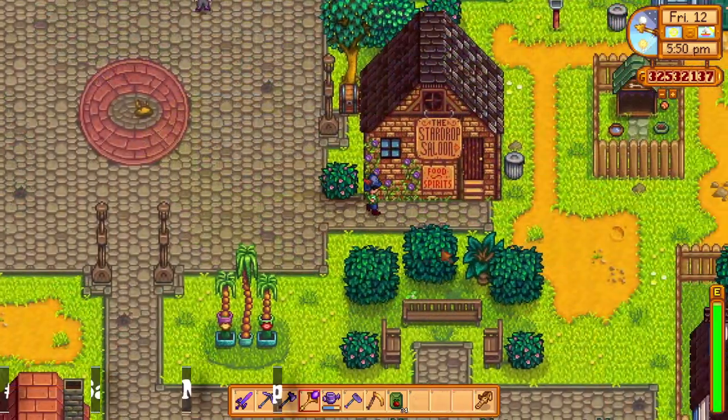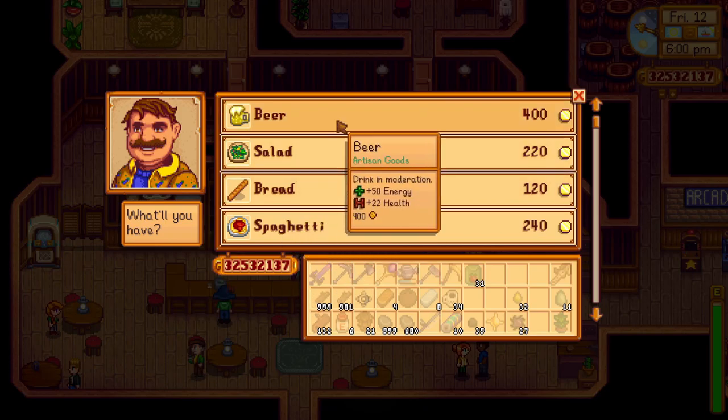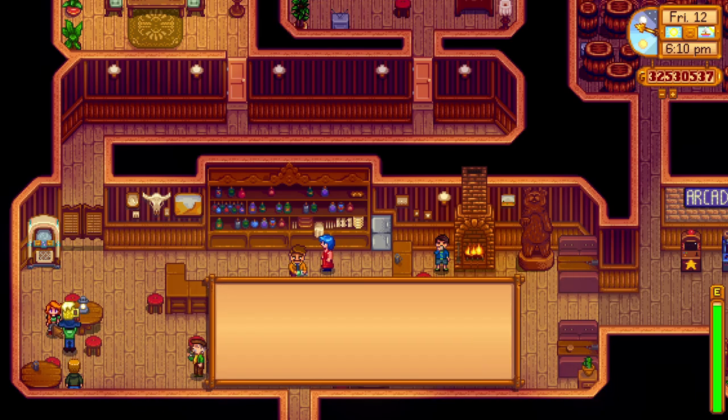If you're ever looking for someone in town, a really easy way to find them is to just go to the saloon, since in the evening hours most of the villagers can be found there. It's a good way to spend the time and give them gifts, since they can all be found in a single spot.